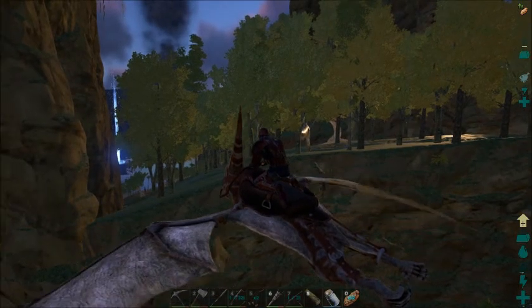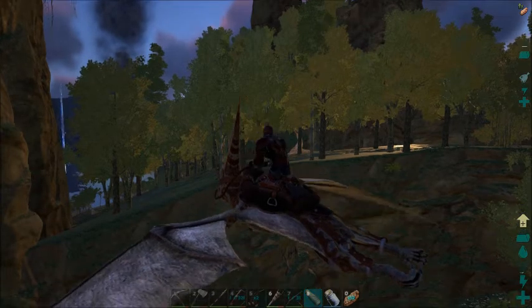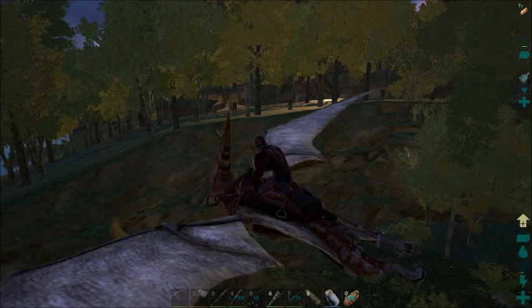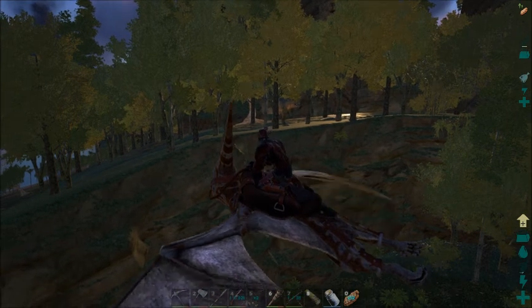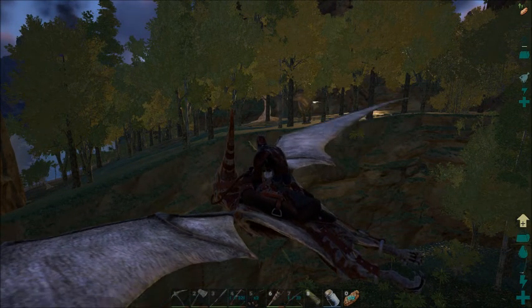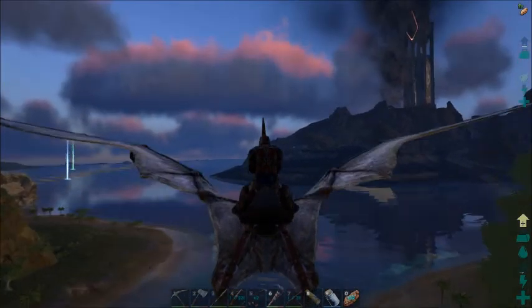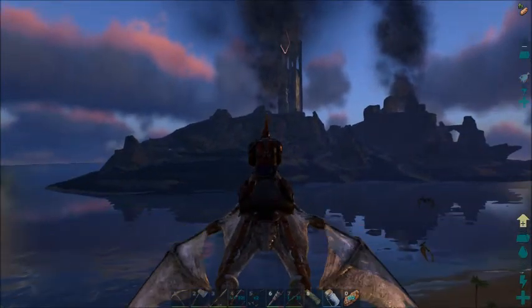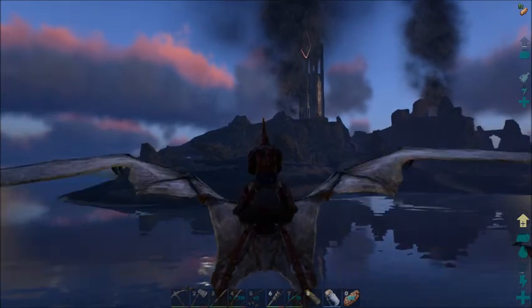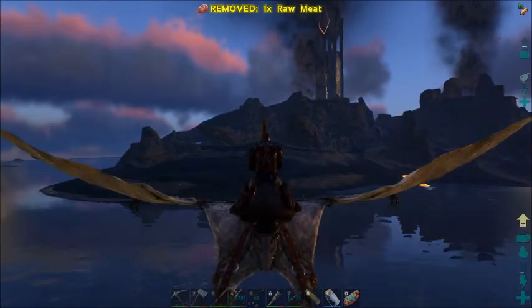Okay, random sighting - there is a Giga right there, level 110. About eight and a half seconds ago there were like three or four trikes, a couple parasaur, and some turtles - they died very quickly. It's the first time I've ever seen a Giga. I don't want to mess with him so moving on. I think I've seen in a couple videos that there's some RGs over on like this ash island over here, so that's where I'm gonna check out.